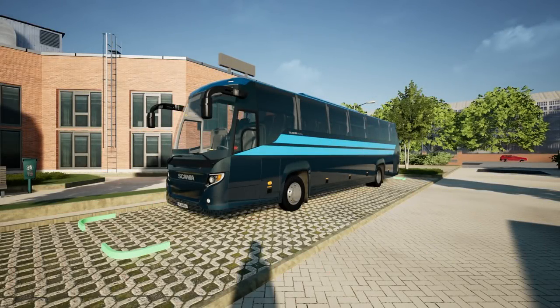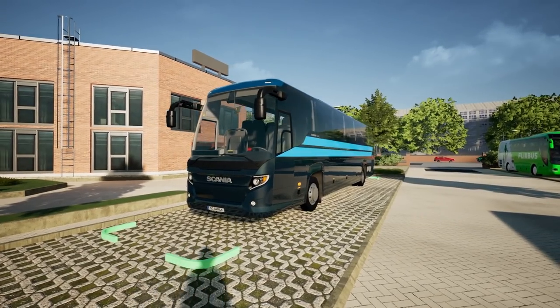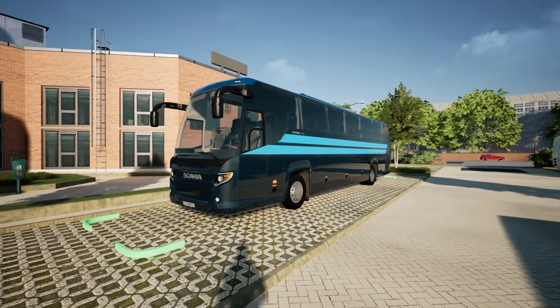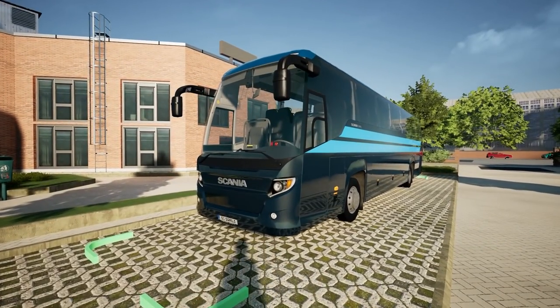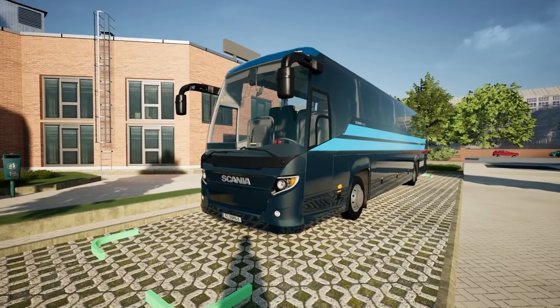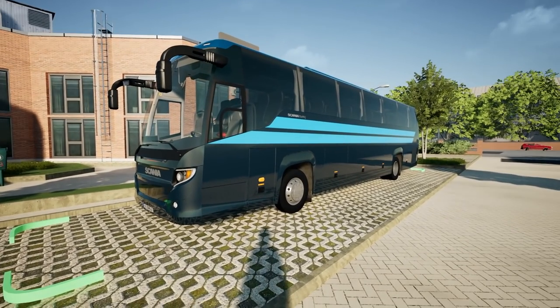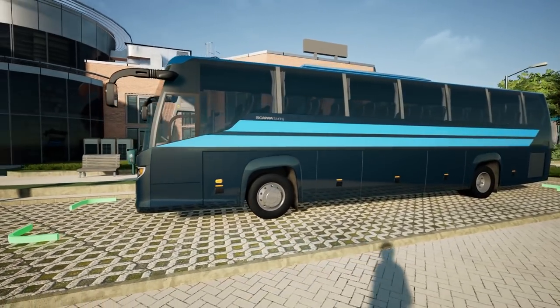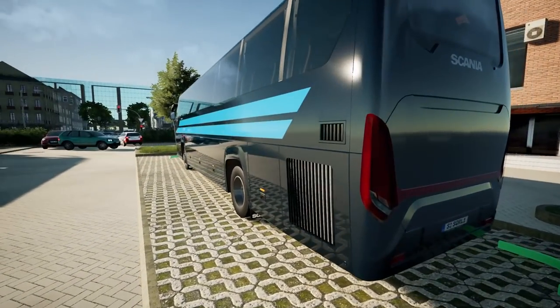Hi guys, Squall here and welcome to another Fernbus video. This is another look at the Belgium DLC, which is the new DLC as I'm making this video — a kind of pre-release look. This comes out on the 20th of May, and in front of us is the Scania 129 touring bus. This is the second of the three buses in the touring DLC. In the last video I showed you the first one, the Scania 137. This is the 129 — it's very similar to the 137, just a little bit more cut down, although I think it may have some more extra luggage.